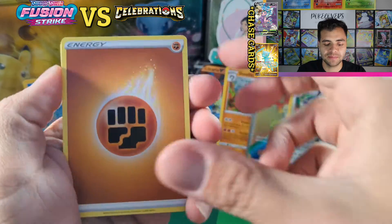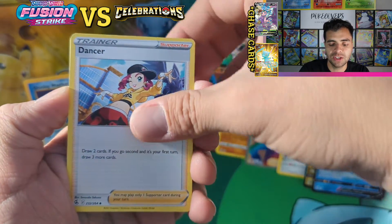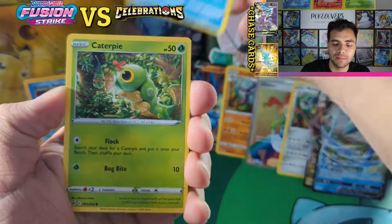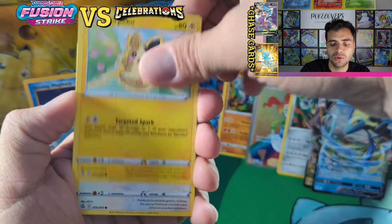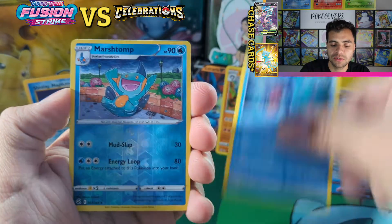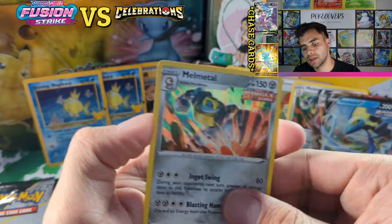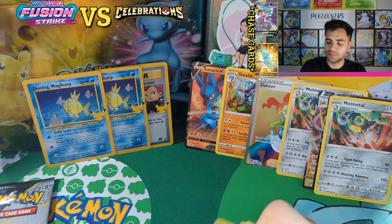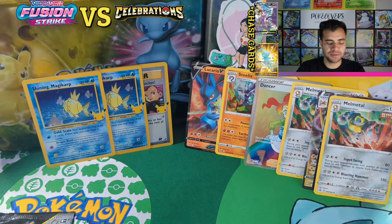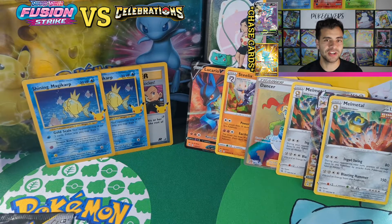Fighting Lynx, Medicham, Mudkip, Caterpie, more Pidgey, Eevee, Shellder, Marshtomp — and another Melmetal holo! Two Melmetals — I think we're getting copies of everything today. Imagine we get three Shiny Magikarps! I probably just jinxed it — I'm not gonna get nothing now. But Celebrations is winning of course.